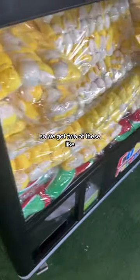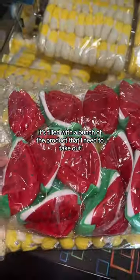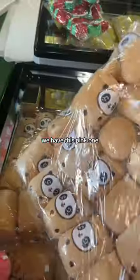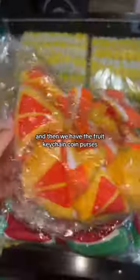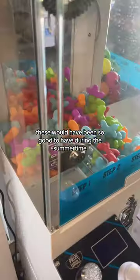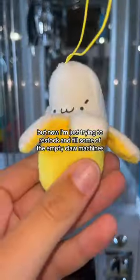We got two of these like over-the-top claw machines. It's filled with a bunch of product that I need to take out. We got a bunch of different variety of boba keychains — we have a pink one, brown ones, green ones, and then we have the fruit keychain coin purses. These would have been so good to have during the summertime, but now I'm just trying to restock and fill some of the empty claw machines.